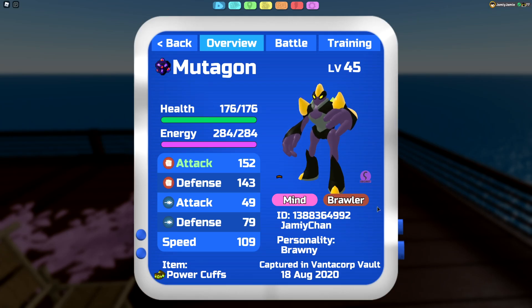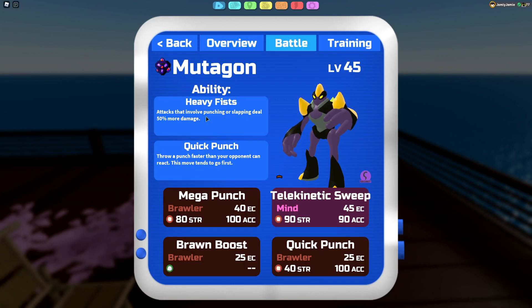I'm going to go over the Mutagon really quickly. I'm using basically the exact same Mutagon from a while ago with just a couple of changes. For the personality we are running Brawny to hit as hard as physically possible, alongside our item which is Power Cuffs. This makes all of your moves in your arsenal on Mutagon hit as hard as physically possible. Both of these things are really, really nice with the secret ability Heavy Fists.